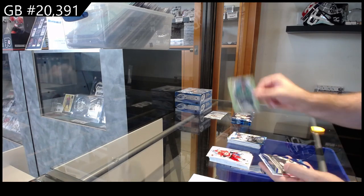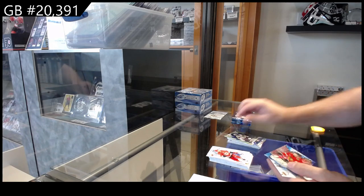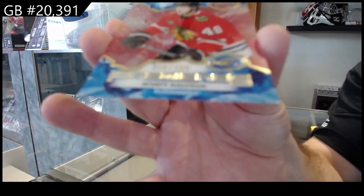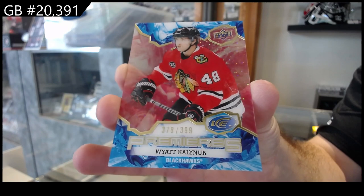We've got a green of Miro Heiskanen for Dallas, crystals of Marchesso for Vegas, Yannick for the Coyotes, and a Kalniuk $3.99 for the Hawks.